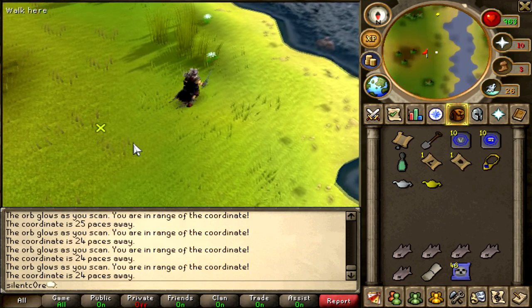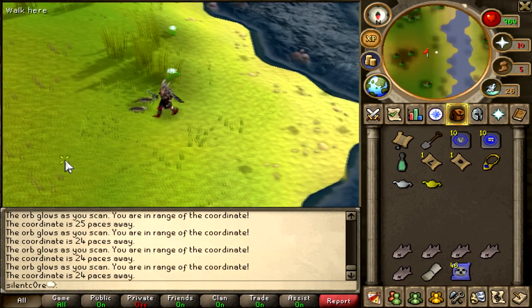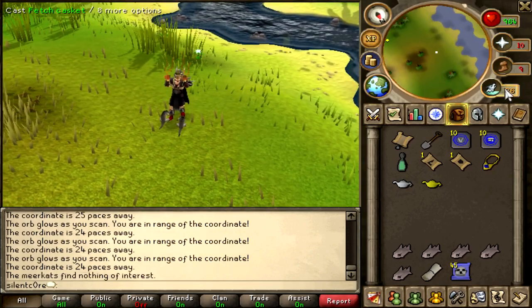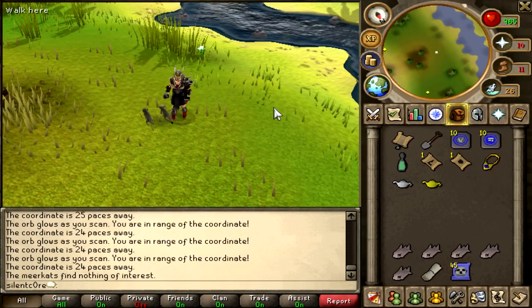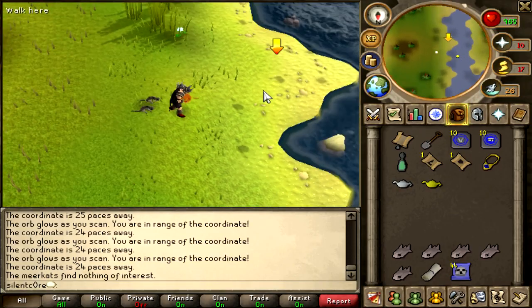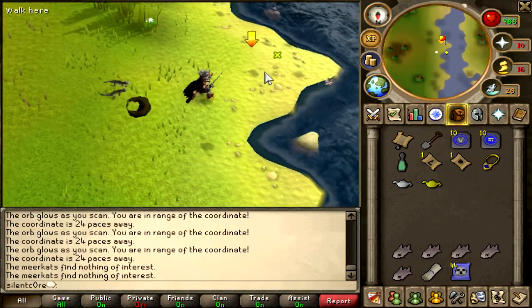Alright, we got this one. I wonder how far away these scrolls work — I wonder if I put it over here if it will work. Fetch casket. Nothing of interest. I wonder how close you have to be — let's try from here. Will they have to be right over it?